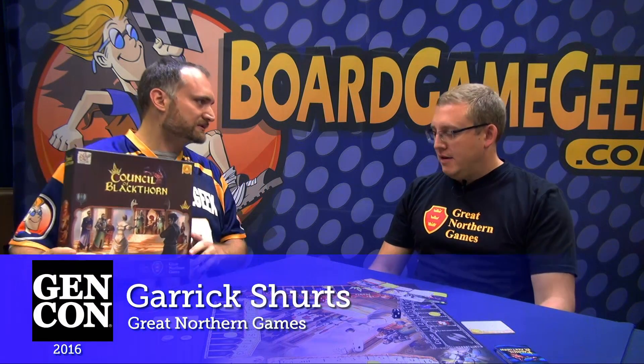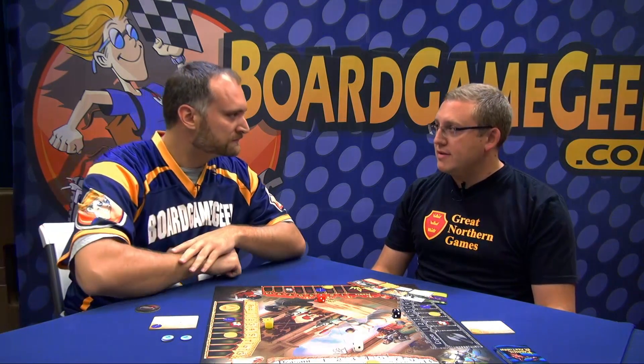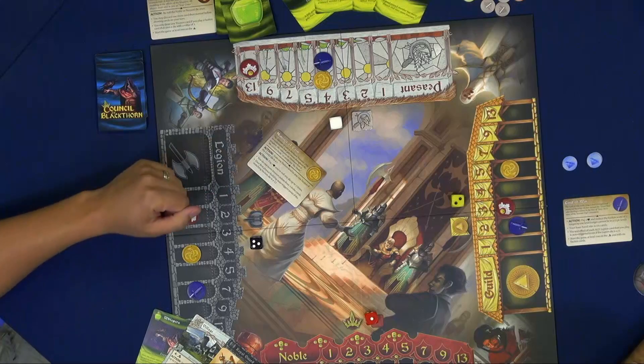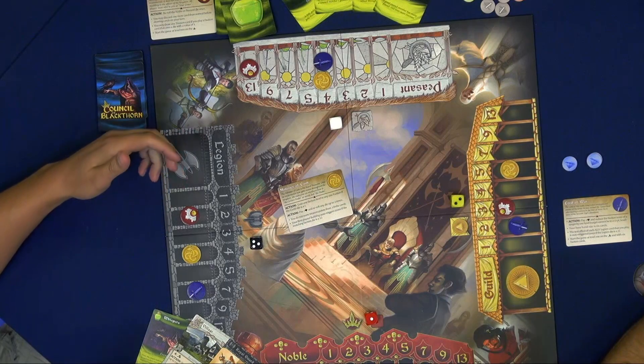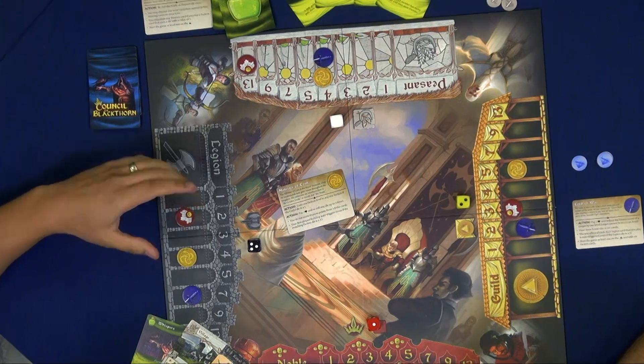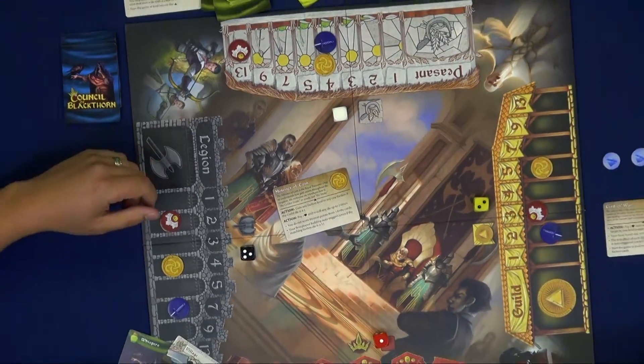So what is Council of Blackthorn? Council of Blackthorn is a board game for two to six players that plays in about 45 minutes to 90 minutes, depending on number of players. The game has you play a council member on the king's council — there are six in the box — and you want to gain influence in the four factions in the kingdom to become the most influential council member.